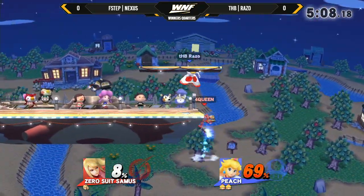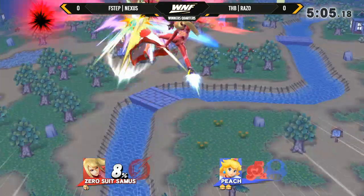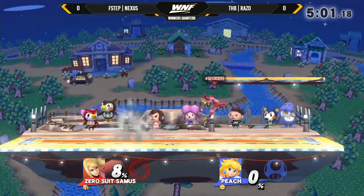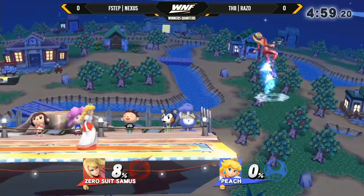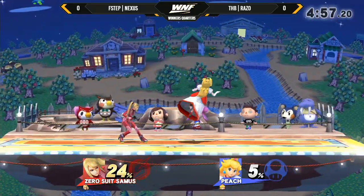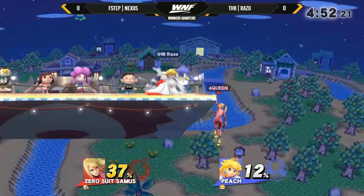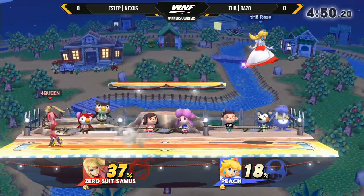You can definitely kill people at zero percent with footstools. We just saw Razo footstool Nexus at 47% and he lost the stock. But Nexus enters right back with a double up air into boost kick. I like how Nexus waited for that air dodge — knew that Razo was going to throw out a defensive option, but he's on the ledge. Can he get back to center stage?